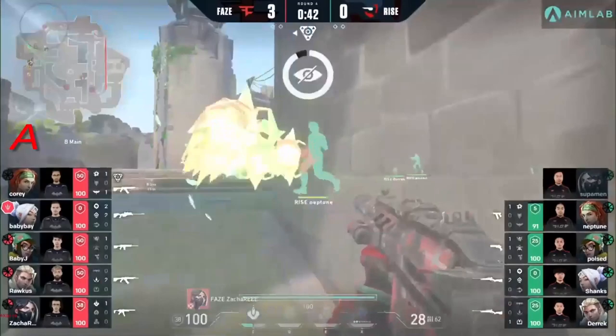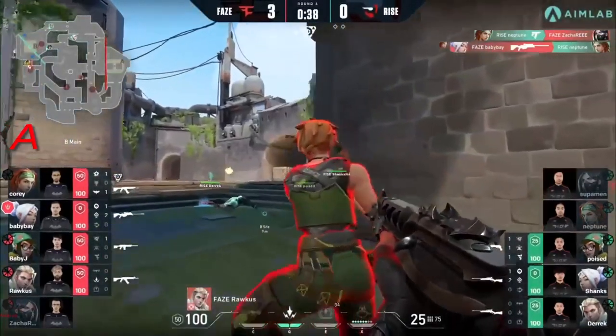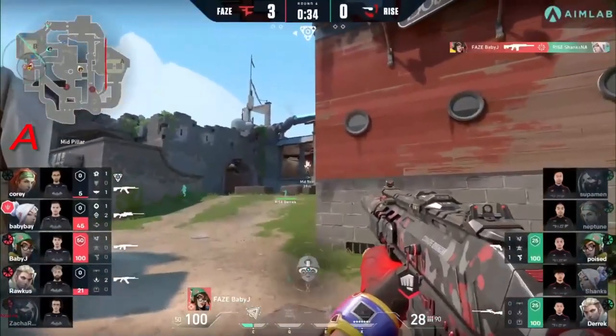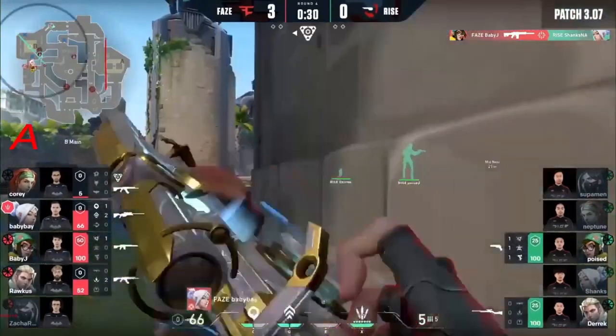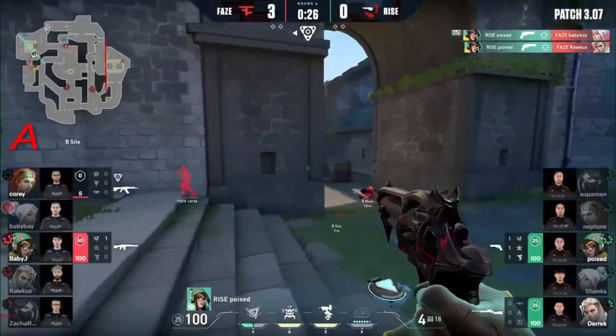There's still two defenders left, and these defenders have pistols only. Seeker's actually going to be called out. Neptune makes good for one — the trade is there. Baby Bay finding his second. A couple of the tags come through the connector but don't really amount to much, and with that it's just extra information for Baby J to follow up, finding a free kill through the middle of the map. Baby Bay, though, denied by Poised.